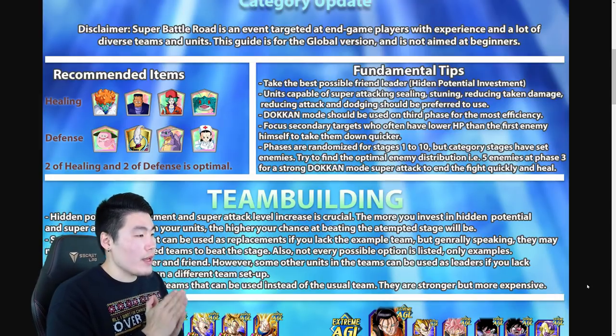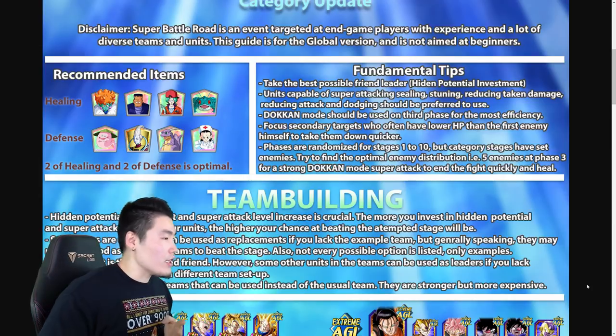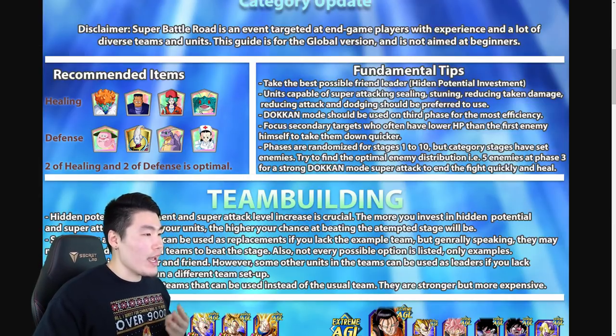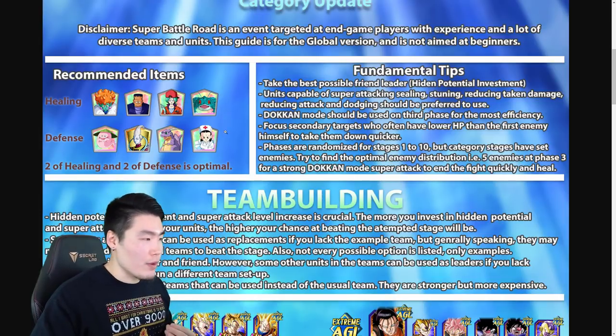For recommended items, he recommended four healing and four defense, and I totally agree with these. For healing, we have Princess Snake, Android 8, Future Bulma, and the Namekian Frog. For defense, we have Ghost Usher, Whis, Icarus, and Nurse Chi-Chi. Awesome items — they're definitely the best ones you can bring.